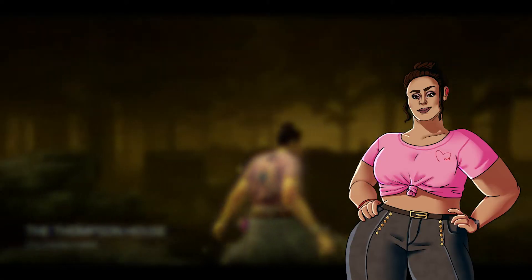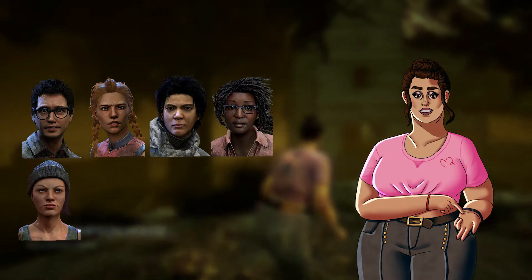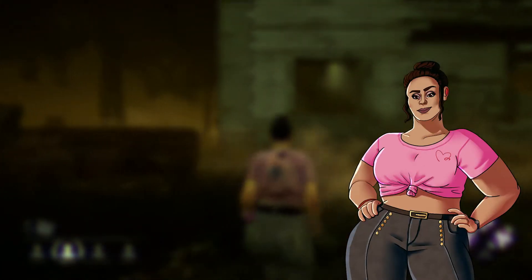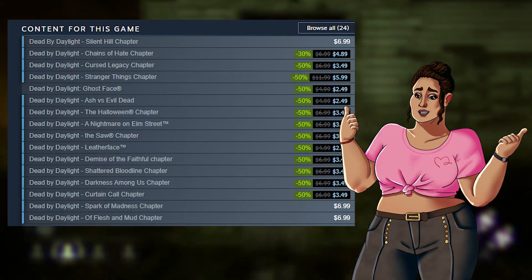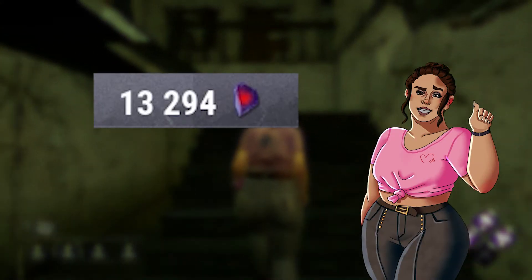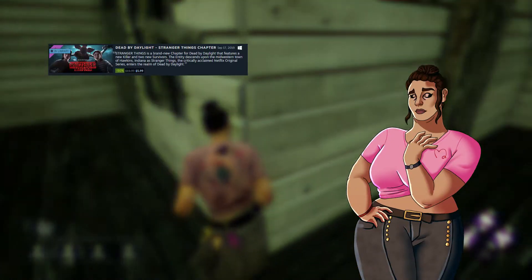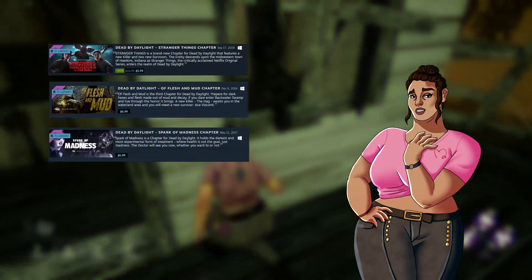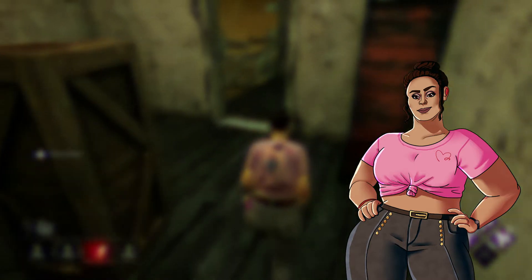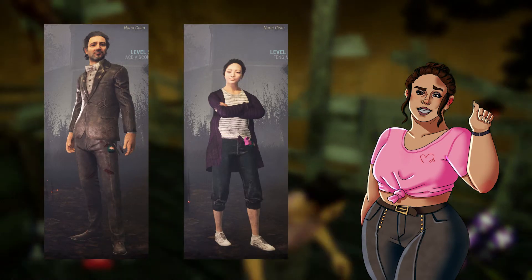As a survivor, by default you will have Dwight, Meg, Jake, Claudette, Nia, Bill, and David unlocked. To unlock the other survivors, you will need to either buy their respective DLC on the Steam page, buy Auric Cells, or unlock them with Iridescent Shards. I'd recommend buying the licensed DLC packs from the Steam page and the Flesh and Mud and Spark of Madness DLCs. Buying these two packs will unlock a special outfit for the survivors Ace and Feng that cannot be obtained unless you buy the whole DLC.